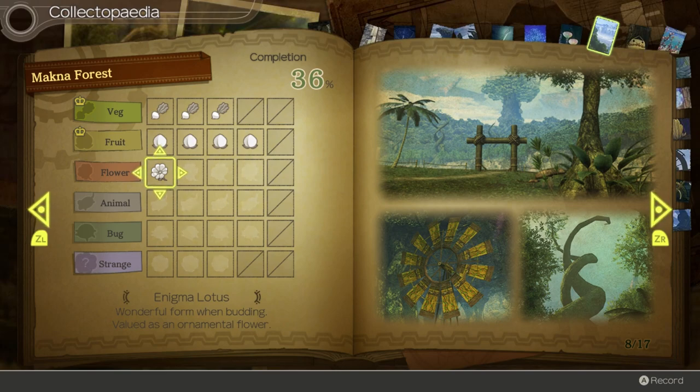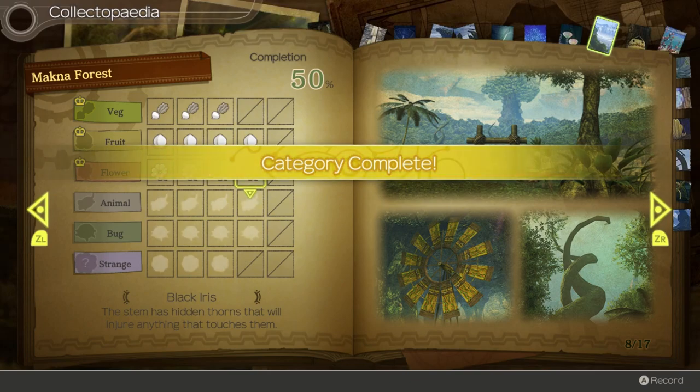In the category of flowers: Enigma Lotus is wonderful in form and budding, valued as an ornamental flower. Humming Nettle has black petals like musical notes - when they sway you want to sing. Princess Daffodil is the favorite flower of princesses of old, even named after one - an interesting etymological aside I'm not qualified to get into. Black Iris has a stem with hidden thorns that will injure anything that touches them. This row earns Blaze Defense 3.